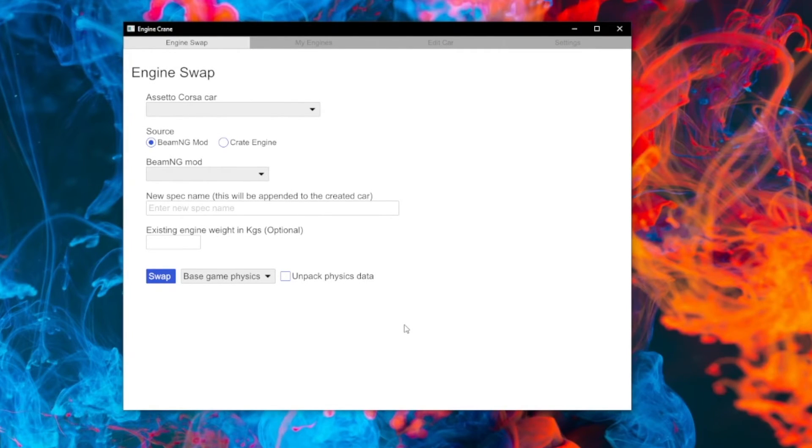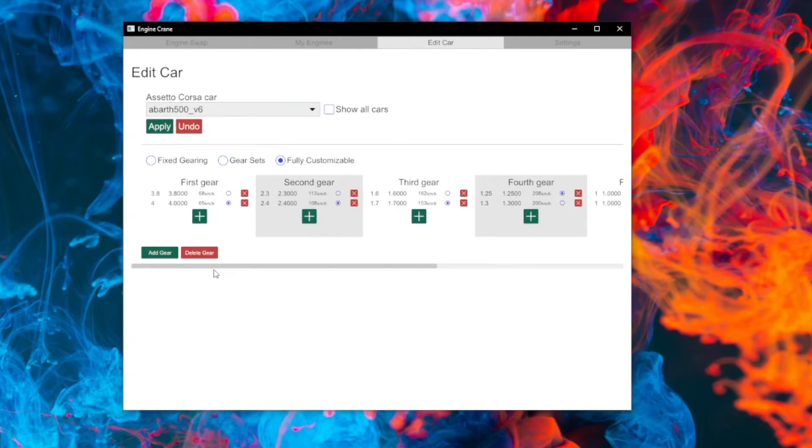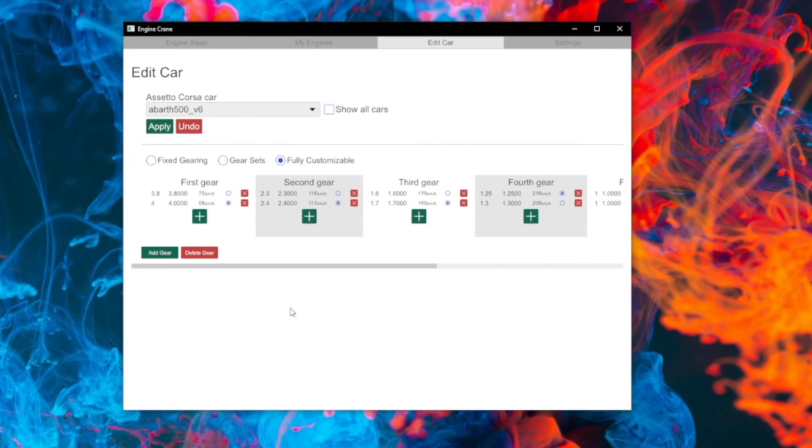Another small update — not new in 0.3 but new since I last made an update video — is in the Edit Car tab for gear editing. We now see an estimated top speed for each of the gear ratios, automatically calculated based off the currently selected final drive, so it will update as you change them. Hopefully this makes gear editing much more user friendly, because before you kind of had to guess what your ratio would do. Now this estimated speed matches up fairly closely with the setup screen in Assetto Corsa.